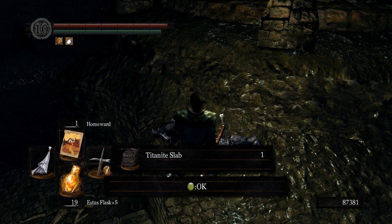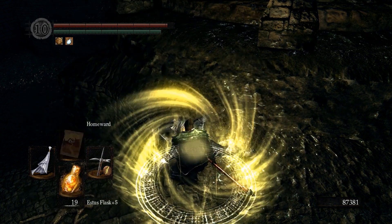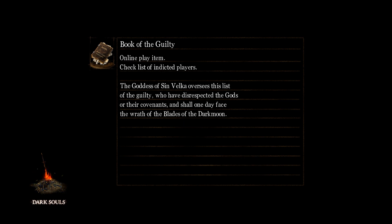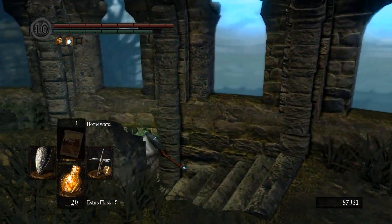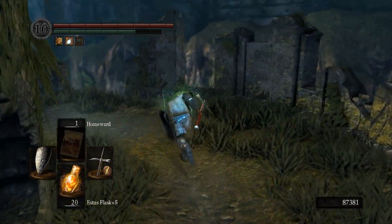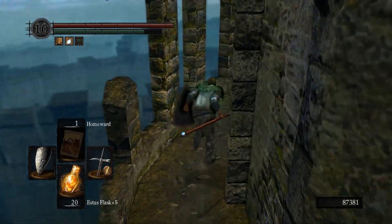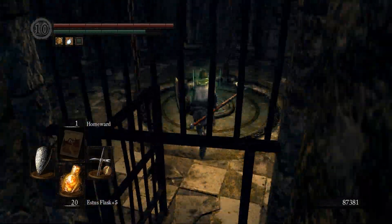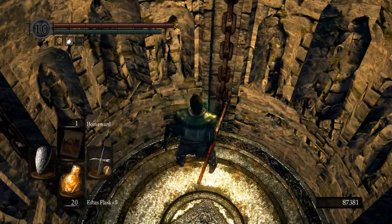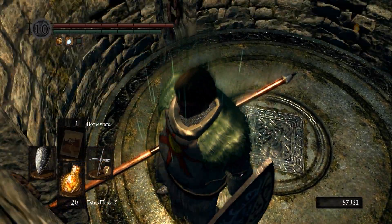That's my first titanite slab in three hours — it pays off to record a tutorial! So to summarize: start from the Firelink Shrine bonfire, run down to the elevator, have 410 item discovery, have some weapon to easily kill the dark wraiths, and then just rinse and repeat. The elevator trick speeds things up a lot — when you come back the elevator is already up and you can run straight to it, and then wait for the elevator switch to pop up before going again.